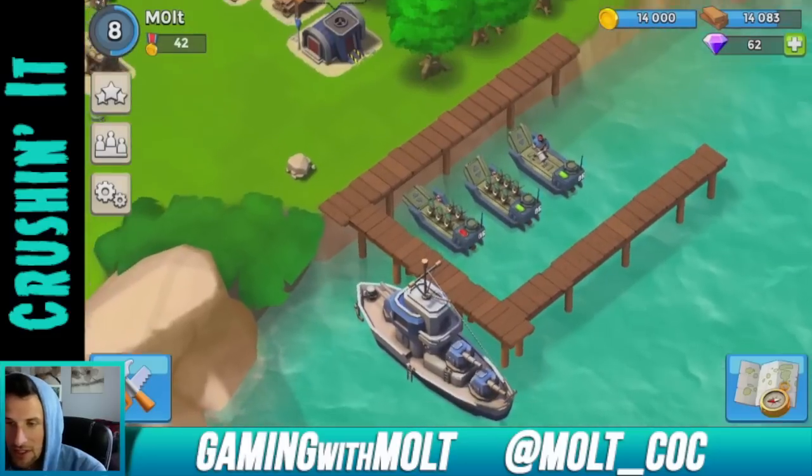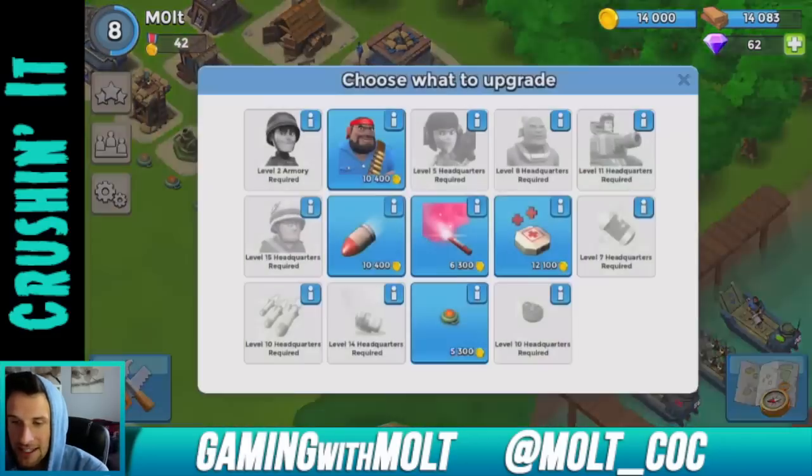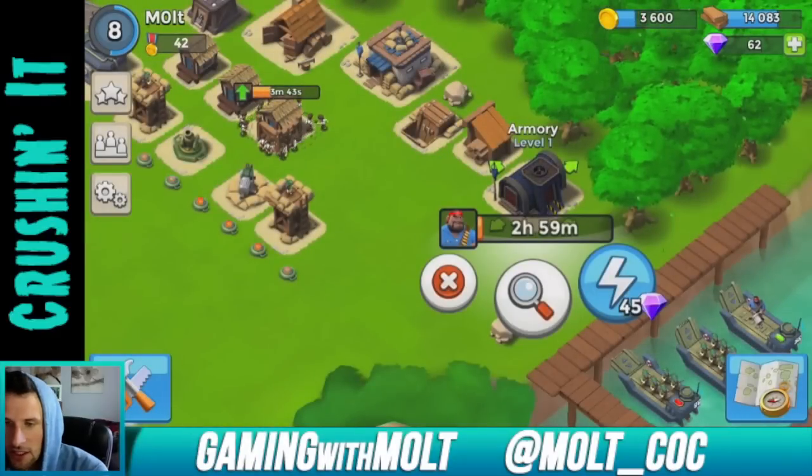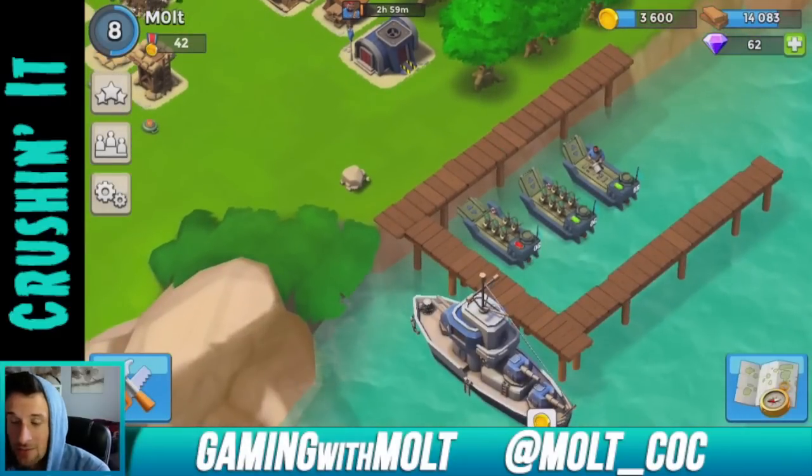I probably just wasted some of that gold, but now I can go into the armory and upgrade my heavy. Three hours — yes please. He's going to get 80 more health and 200 more training cost, only two more damage for now, but there we go.